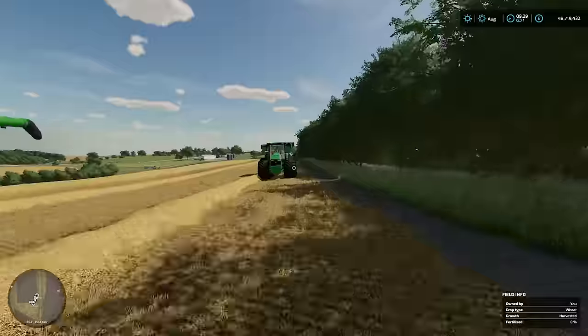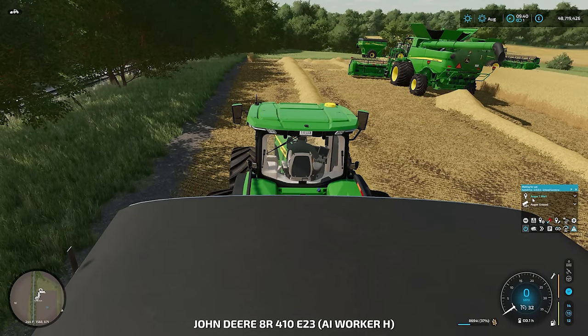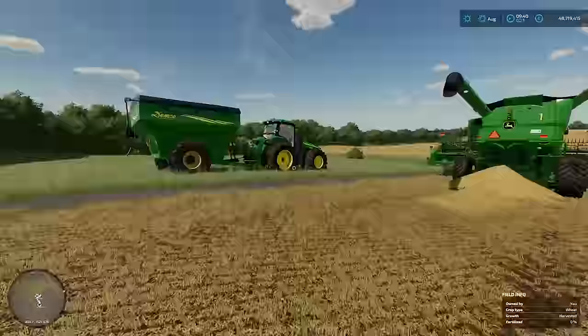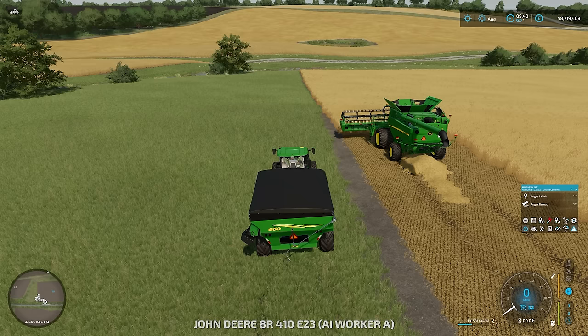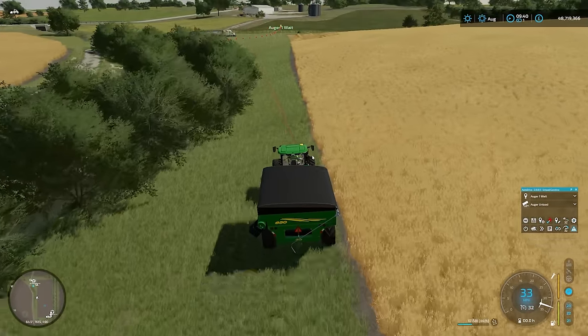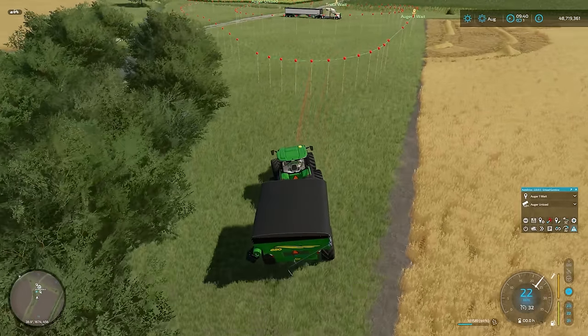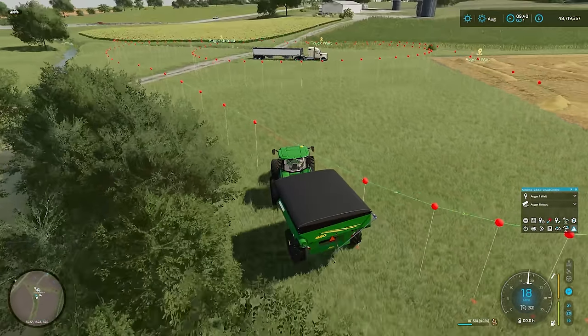We'll leave auger wagon one here exactly as it is on Augur1Wait. But what we're going to do is take the second auger wagon and change the course up a little bit. I'm going to run down back to our start point - you'll see what I'm going to do here, which should make all the difference. What I'm going to do is create a spur here off our auger wagon course. I'm just going to spin around and find a decent point to peel off from.